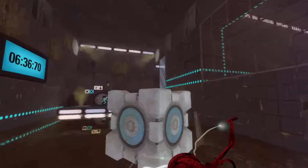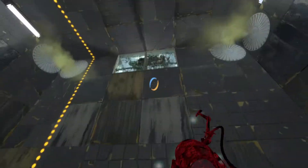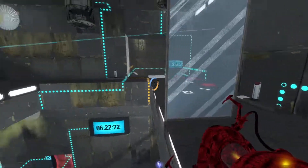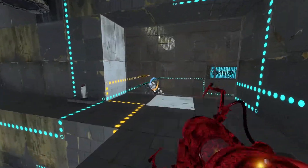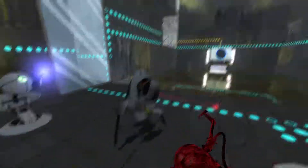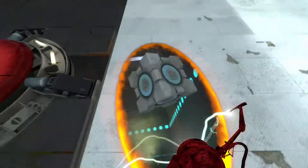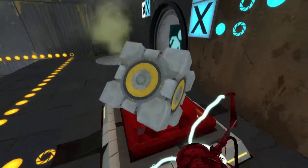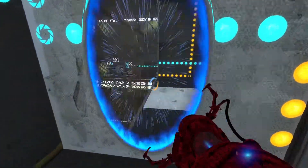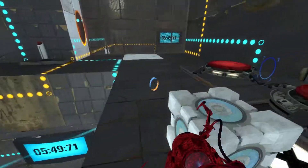It doesn't really look like much to be honest. I'll come down here and maybe put this on the button. I'll use momentum or something. Because these ant lines are kind of messy, I have to figure out what this does — I don't really know. All right, so it's connected to a second cube, and then there's the ant line down there, so I'll go down here next.